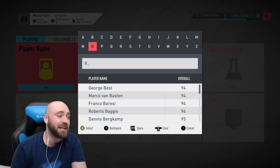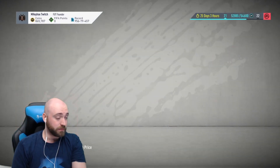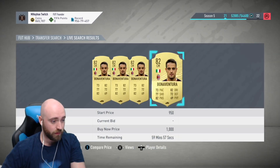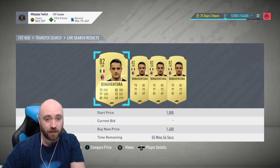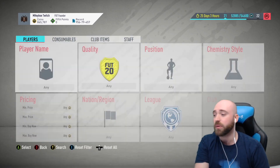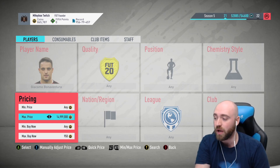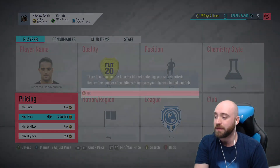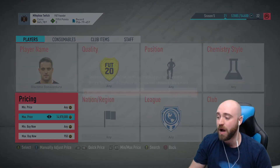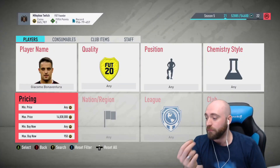If you're not sure what sniping is: let's use Bonaventura as an example. The cheapest one on the market is 1,000 coins, but most of them are listed around 1.4k. You put the max price at 15 million, then lower it each time — say you're looking for a player under 1k, you'd go 950. You just keep moving that price down with LB, Y, LB, Y, X, L1, Triangle, and eventually one might pop up for less.